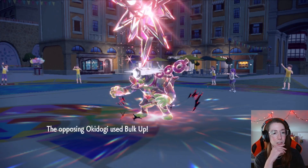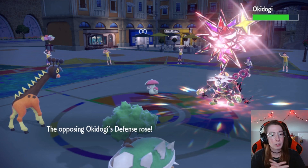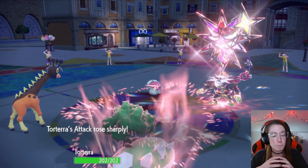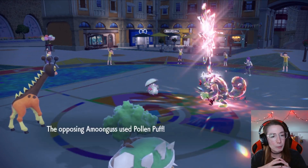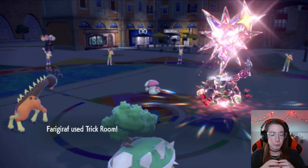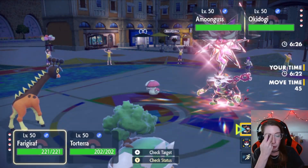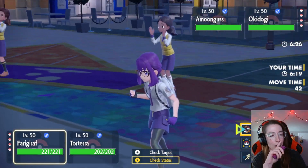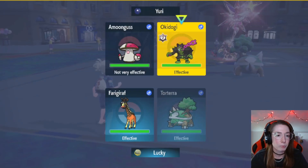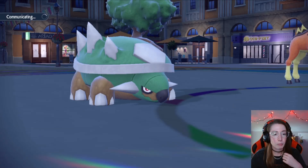I'm gonna Trick Room and Swords Dance here. Bulk Up again? This means I get my Trick Room off. We get our Swords Dance off — not looking terrible here. The second Bulk Up is a little bit interesting for my opponent, for sure. Let me get our Trick Room. I kind of want a Nasty Plot, but I'm not going to. So is this Okidoki — are they running Protect on their Okidoki? They might be. They are.